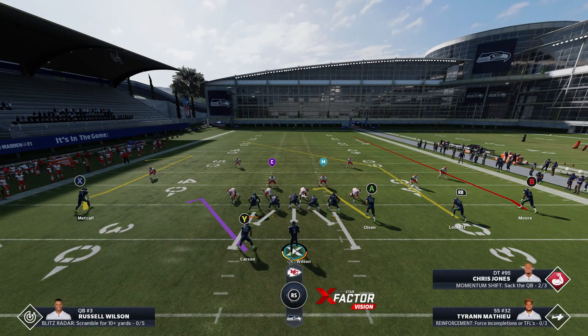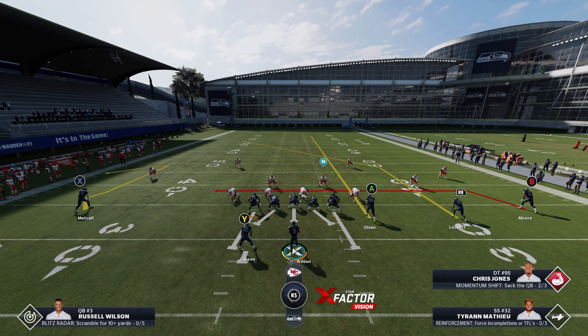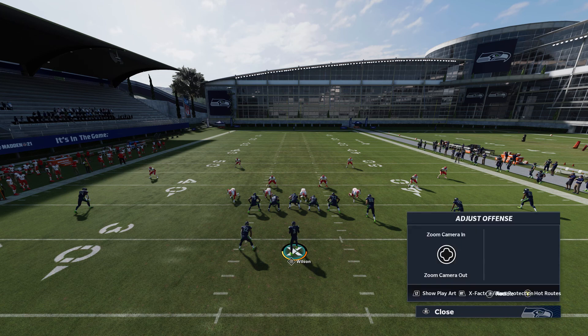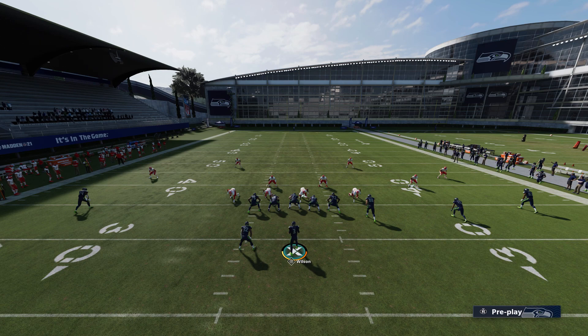Alright, so this is the play art. I'm putting B on the drag route — if all else fails, I'm throwing it to the drag route. I'm blocking my running back for extra protection. I'm putting A on a fly route so A is gonna occupy the deep safety. I could smart route my comeback to a short comeback, but it's better to smart route an out route because it'll hold the safety on the left, hold the corner and the other player on the left side.